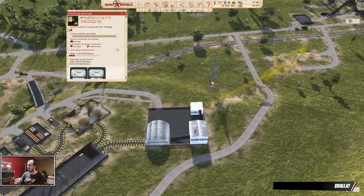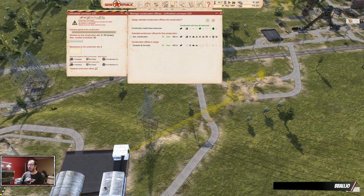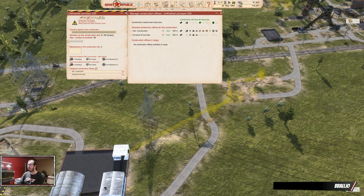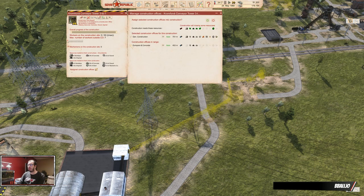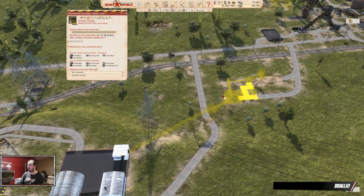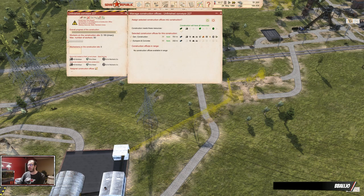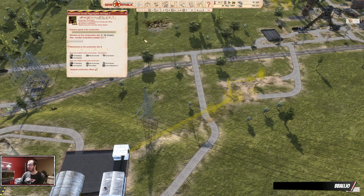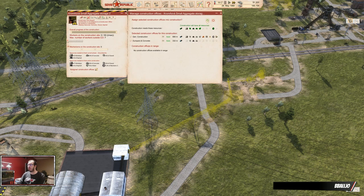This guy's done — that was a lot faster than I expected. So we should construct all of this. We should have probably constructed all this already so we can get some coal in our republic. We'll just do them all at the same time; should be fine.